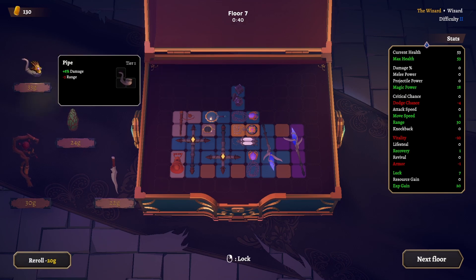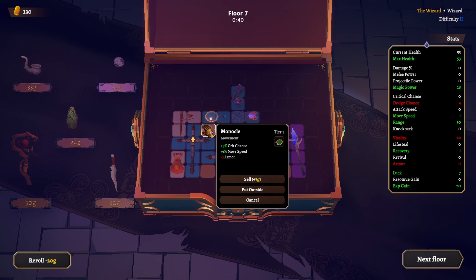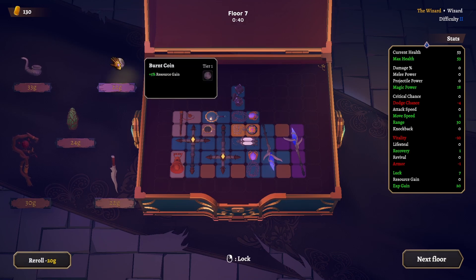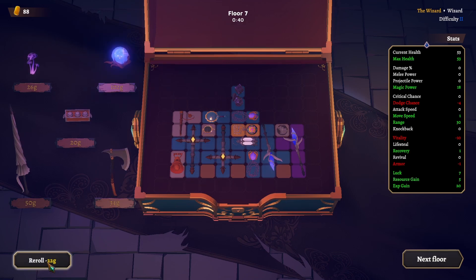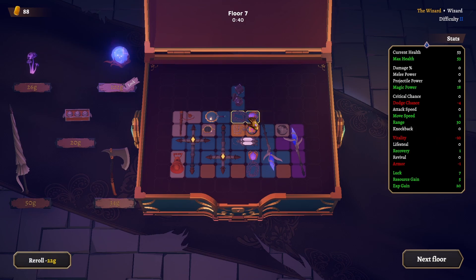This is 5% more resource gain, damage but less range. What's our armor? Negative one. Crit chance — give me one of those. Here we go! Lock this in first and then we'll be fine. We'll lock this in — get that later on. Our luck is now at 7.